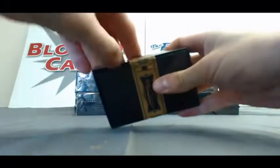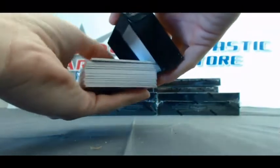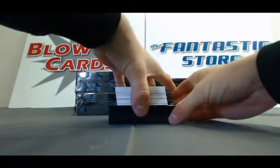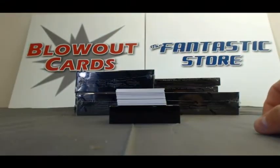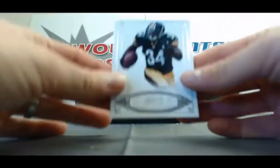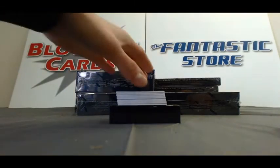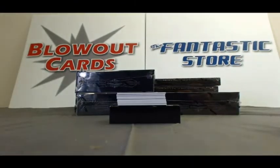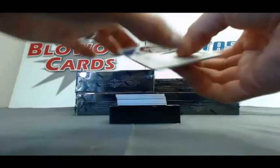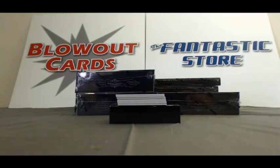A little RG3 action would be nice. We'll start off with gold base of Ray Rice, numbered 6 of 10. Rashard Mendenhall base, numbered to 99. Super Bowl MVP Joe Flacco jersey, number 9 of 99. Jersey of Bernie Kosar, number 20 of 25. Colossal Pro Bowl materials of Corey Graham, that is 38 of 75.